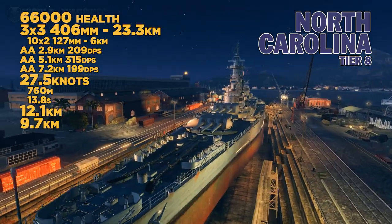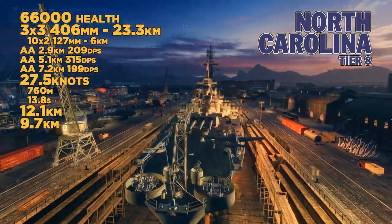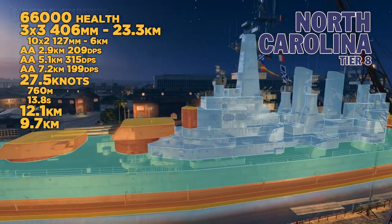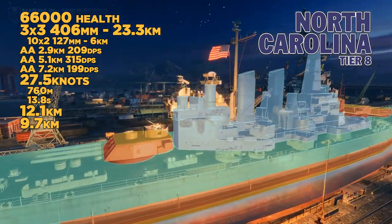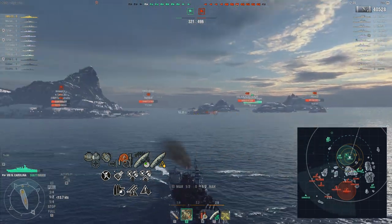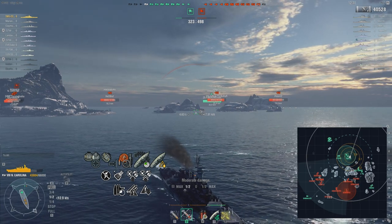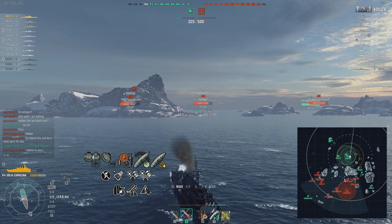At tier 8, we've got the North Carolina. Nine 406mm guns, great AA protection — we're getting into the territory where it's almost overpowered. 27.5 knots speed, and the concealment is fantastic. It's almost like a super-heavy cruiser. It's got 32mm in the bow — just a massive upgrade over all the previous American battleships. The citadel is pretty low to the waterline. Overall, I have a fantastic time with the North Carolina. Good, accurate guns that will absolutely allow you to dominate.